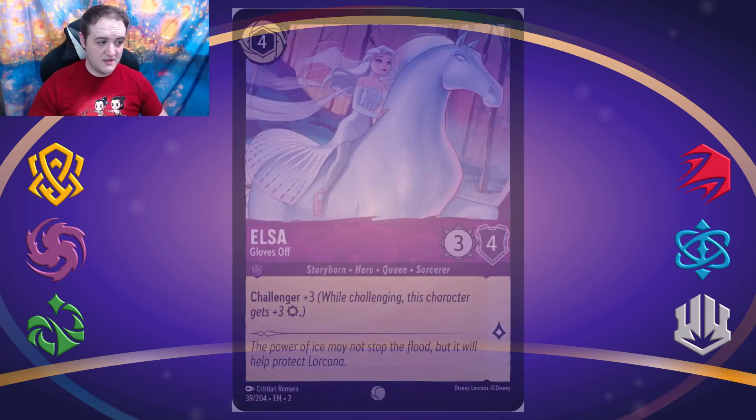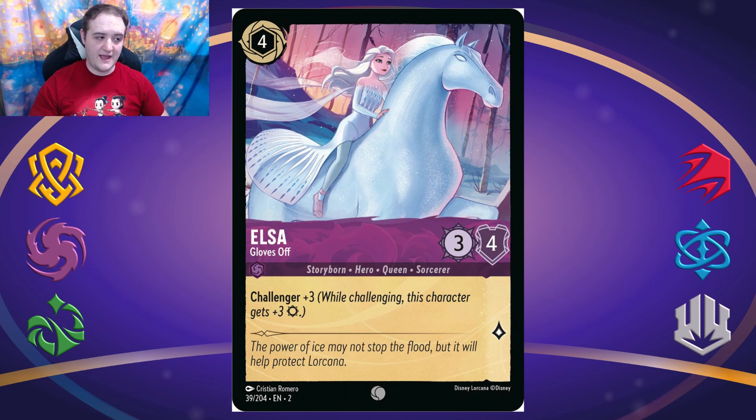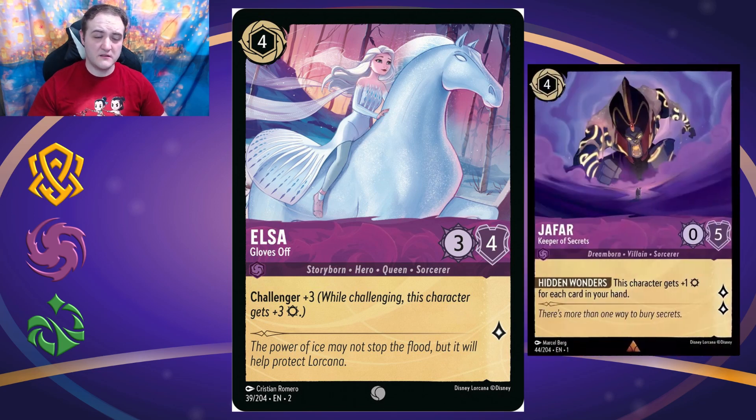Next up is Elsa Gloves Off, a four-cost inkable in Amethyst — just about every Elsa is Amethyst. She's a three-four with Challenger 3, gaining one lore for herself when she quests, so she's effectively a six-four on four. I'm not too crazy about this card; the artwork is very nice and I like the ice horse, but you have Jafar the Dreamborn Genie who's a zero-five with strength equal to cards in hand. Jafar quests for more and is strong on both turns, unlike Elsa who's only strong when challenging.